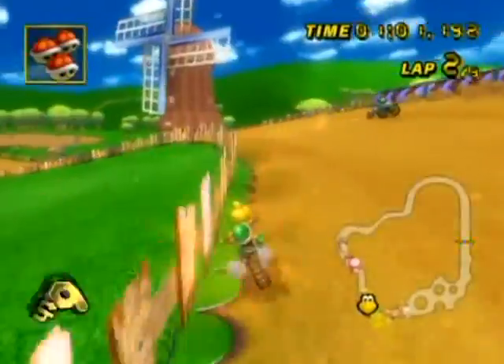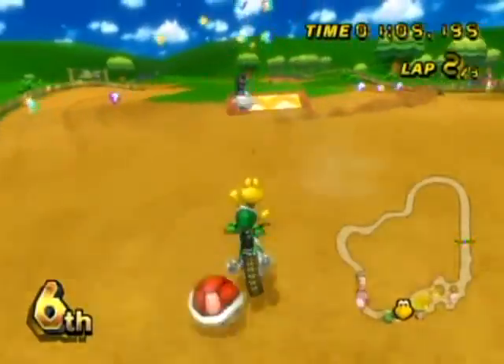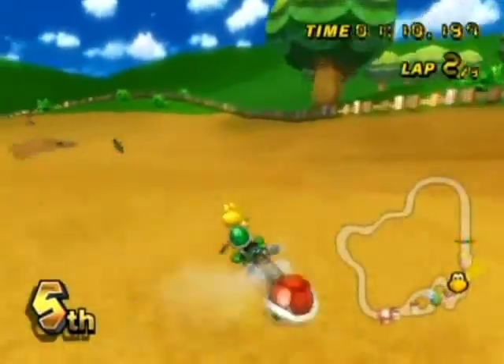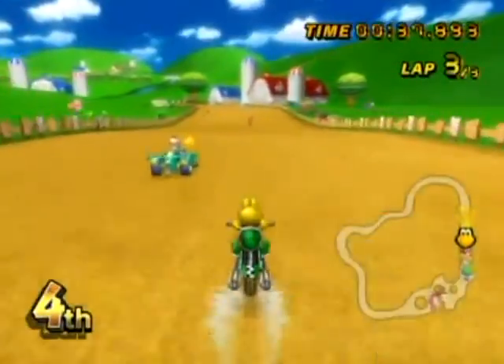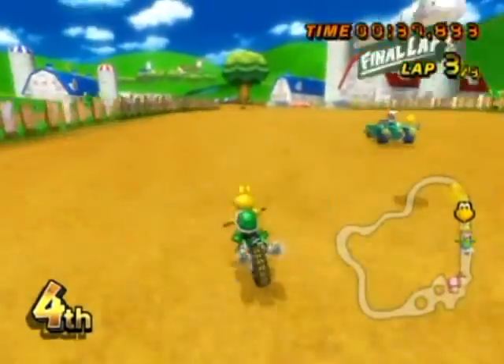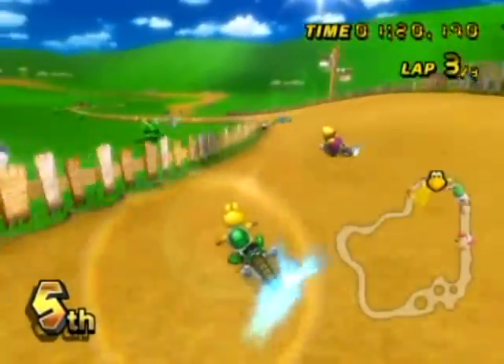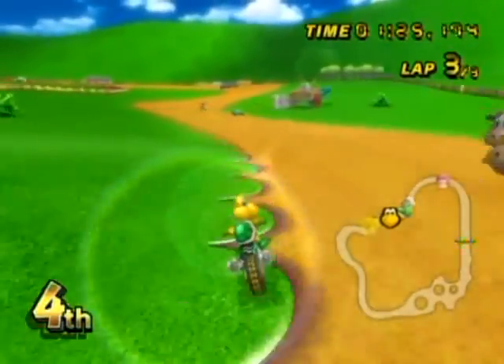There's a fake item box right there. You can tell they're fake by upside-down question marks, as well as when you approach them, they turn a reddish-pink color — that's another way to indicate that they are fake. Also, when you get bumped while doing that boost thing on a bike, you'll lose your boost and slow down as well. So be careful not to use it too often when you're surrounded by people.